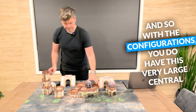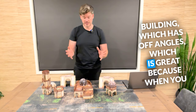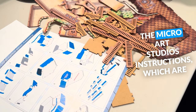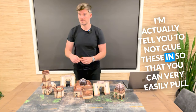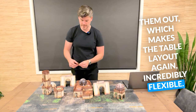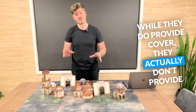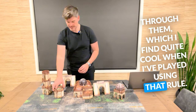With the configurations, you do have this very large central building which has off angles, which is great because when you start to put things against it, it puts them at unusual angles that you maybe wouldn't have chosen yourself. The balustrades — when you're assembling them — the MicroArt Studios instructions, which are beautiful, can actually tell you not to glue these in so that you can very easily pull them out, which makes the table layout incredibly flexible. Now if you're playing Infinity and using this table, things like these parapets don't get in the way of your movement, and while they do provide cover, they actually don't provide line of sight blocking either because you can see through them, which I find quite cool.